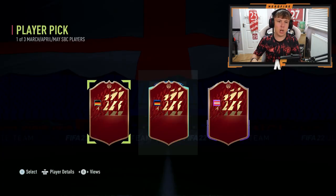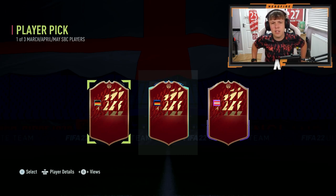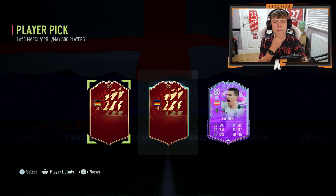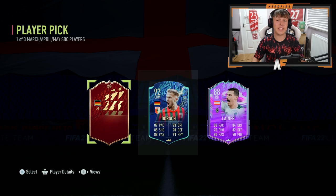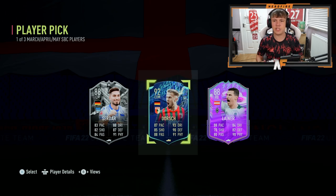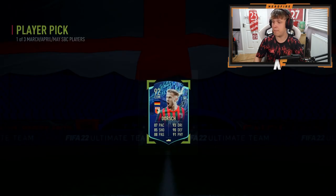Player pick number one consists of a German Showdown, a German Team of the Season, and a Moments card. Revealing the right one first — it's Lammer. The middle one is Dorsch; I've played against him a few times and he's actually pretty solid. The final German player is Serdar. We're definitely taking Dorsch — he's the highest rated, better for fodder, and also a pretty good CDM card with three-star four-star skills.